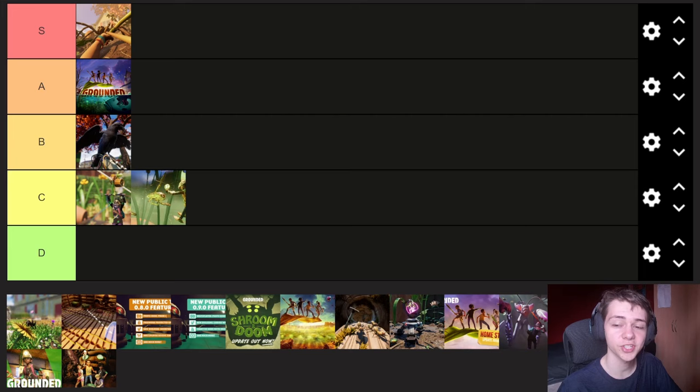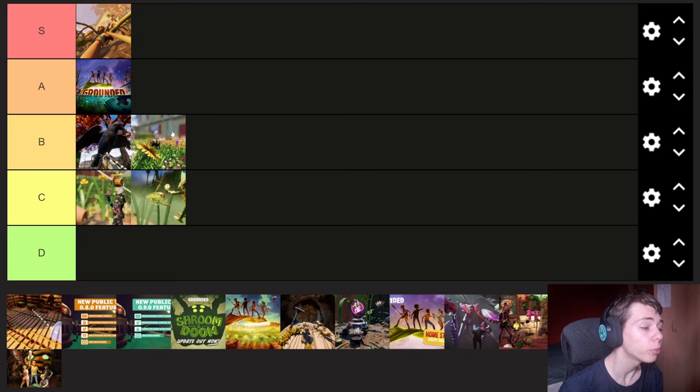Next we have version 0.6, released 44 days after 0.5. This includes mosquitoes, fireflies and bees, as well as bee armor, firefly headlamp, stinger sphere, mosquito needle, weevil shield, stuffed bee, and stuffed firefly. I'm going to put this in B tier alongside the crow. This update adds a couple of cool things — the bees are pretty cool, mosquitoes and fireflies are cool, they're annoying but they're a cool addition. Three new flying creatures to the game — I always love a good creature addition.